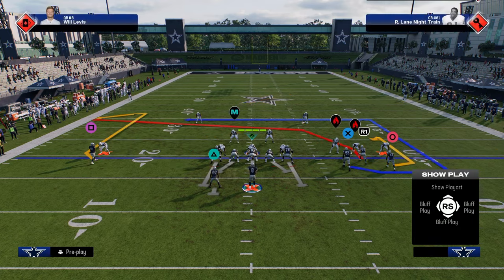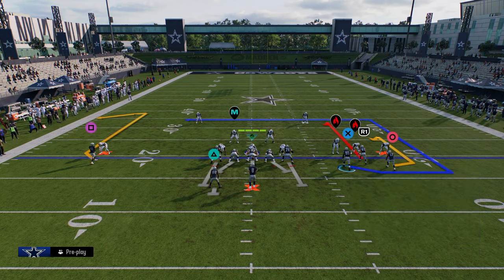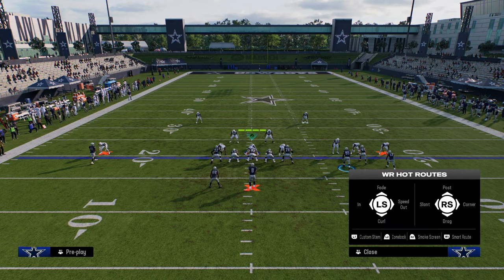The Cheat Slot Cross: I mainly want to show you the in route, but what you can do is use a streak and then a backside drag or something like that.